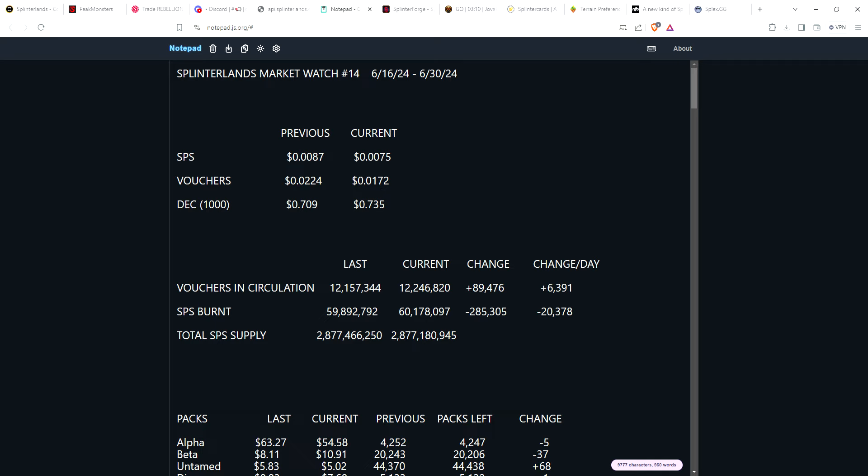DEC: 1000 DEC two weeks ago was just under 71 cents; it's rebounded a little bit and we're almost back to 75 cents per thousand. Currently we're sitting at 73.5 cents for 1000 DEC. So those are the tokens.